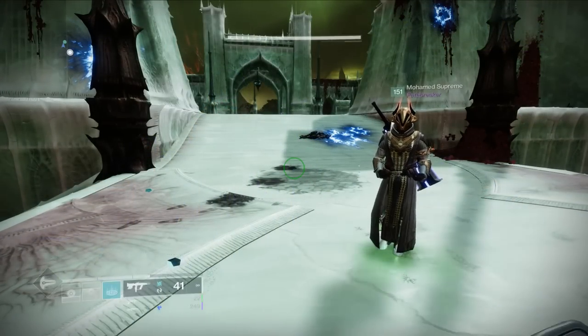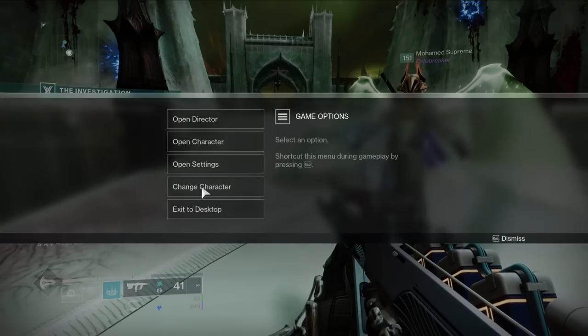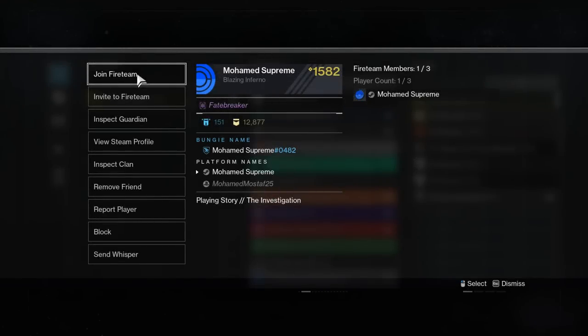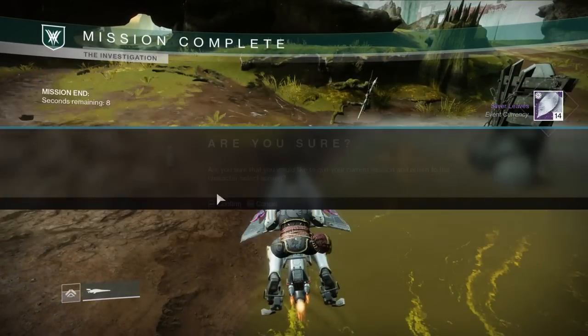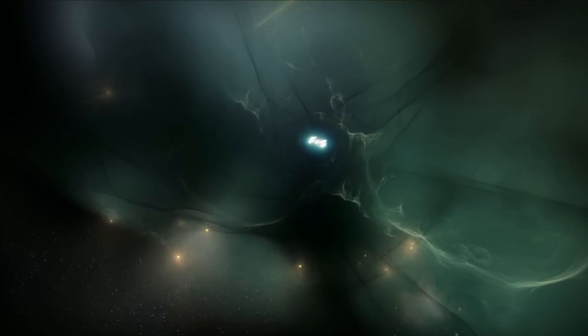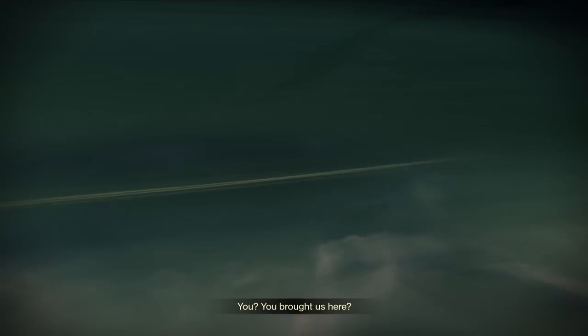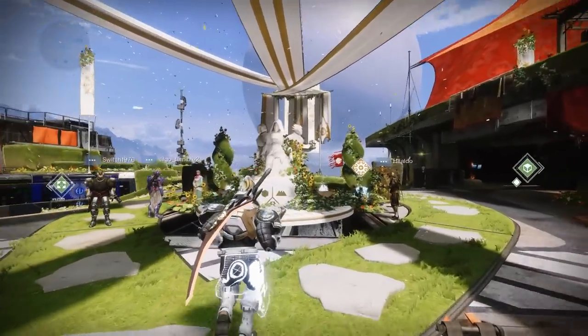If you're looking for the best farm but will require a fireteam: get to the 'talk to Finch' checkpoint in the second mission of the Witch Queen campaign and just reload into it. Get to the point where you just need to talk to Finch, leave the mission with the character you want the checkpoint on, then load back in on a buddy with another character, talk to Finch to complete the objective, complete the story mission, cap out at 100 leaves, then load into Bonfire Bash to convert them. This gives you an endless supply of upgrade materials — you literally just talk to an NPC and you're good to go.